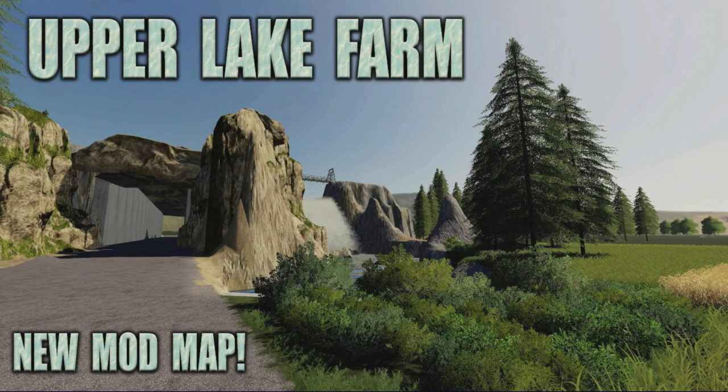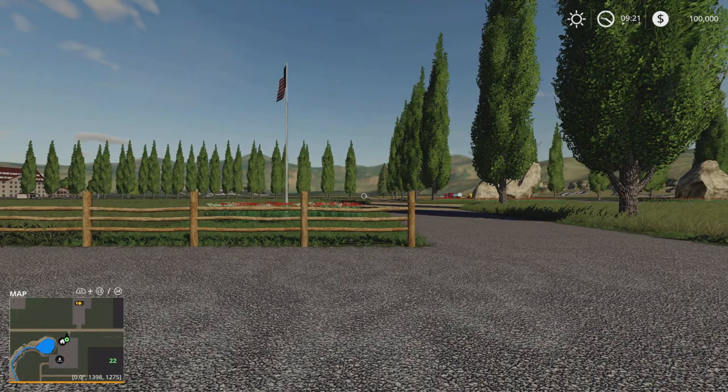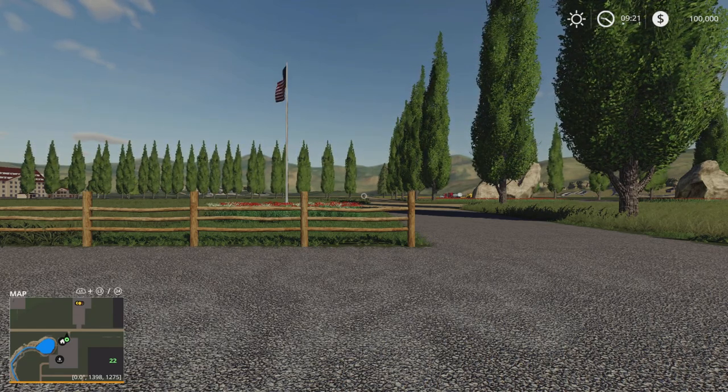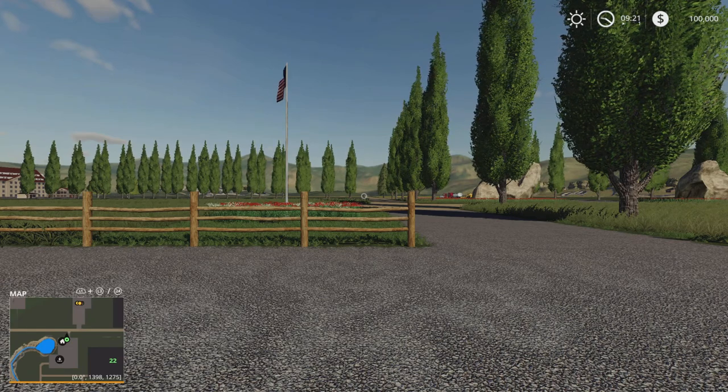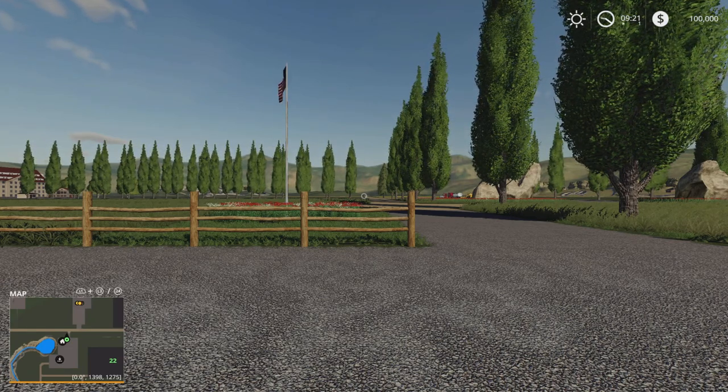Welcome to this look at a new map on Farming Simulator 19 with me, Mr. Seelie P. This is Upper Lake Farm, a new map by Silver Eagle 519, Matt, CCT 547, and Mr. T-Bone 39.